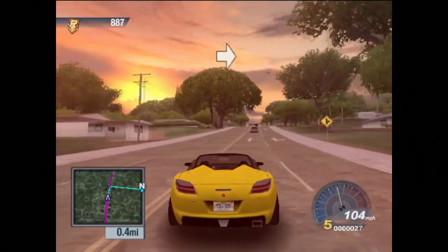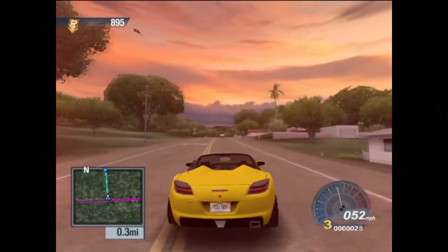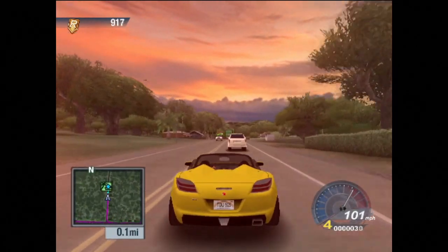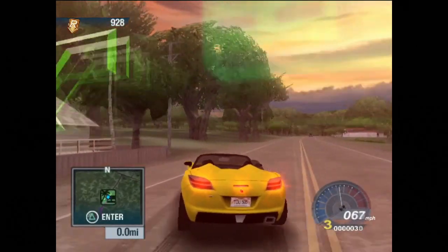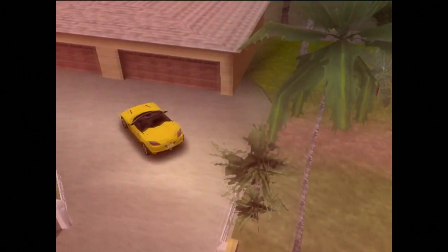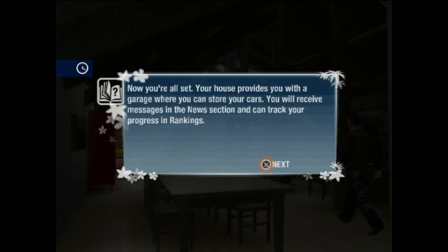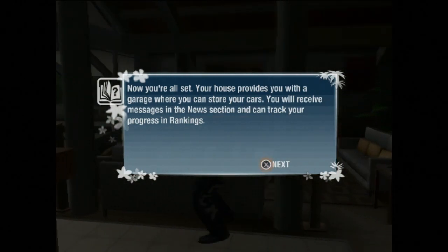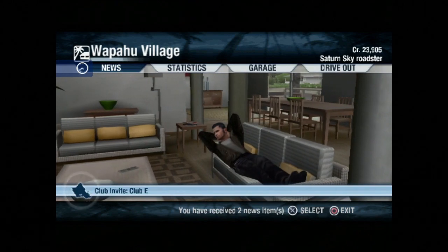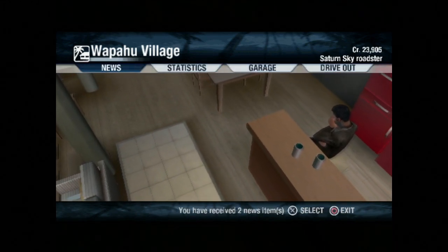We'll have to start winning some races. The house provides a garage to store your cars — that's apparently the most important function of a house. Two news items: congratulations on the purchase of your new home, and you've been invited to Race Club E. They should call this 'Test Live' not 'Test Drive' — you're testing out somebody else's life.